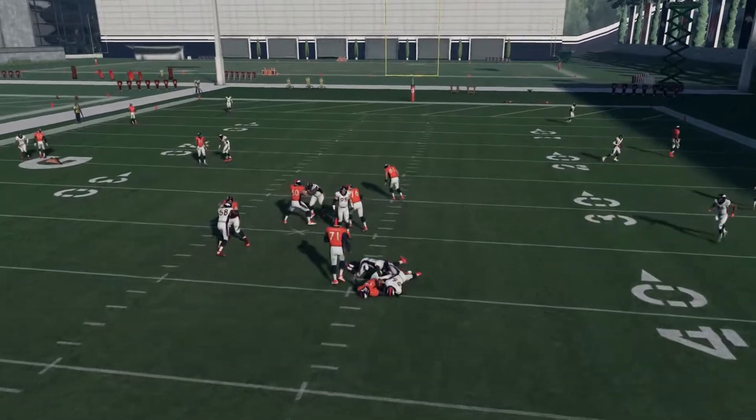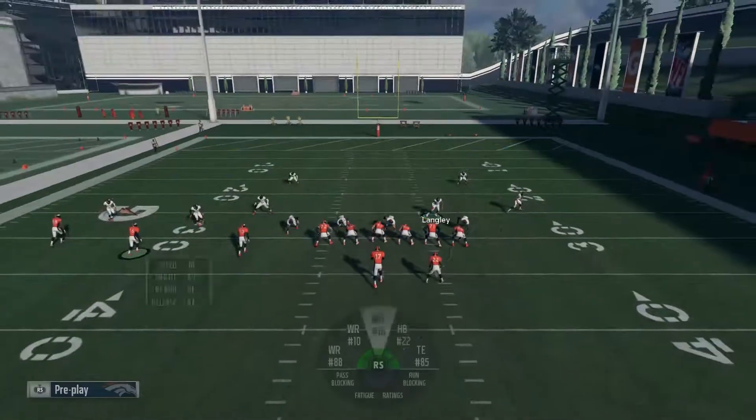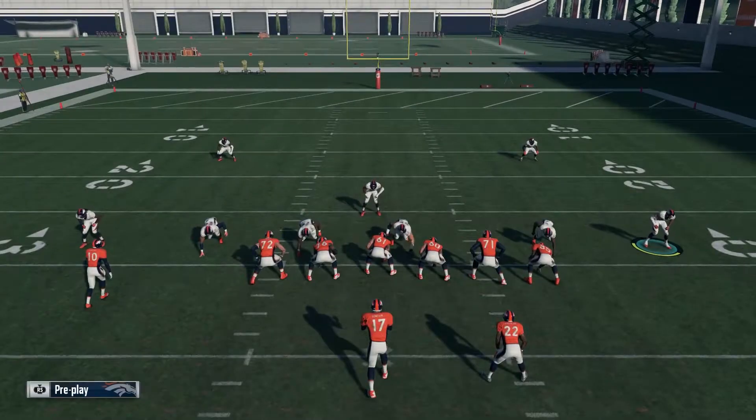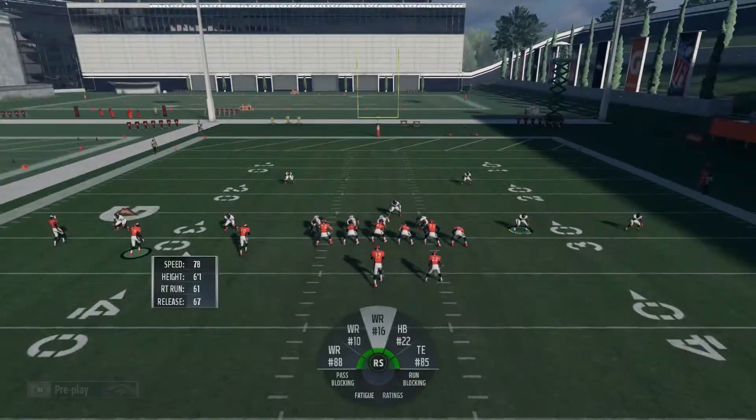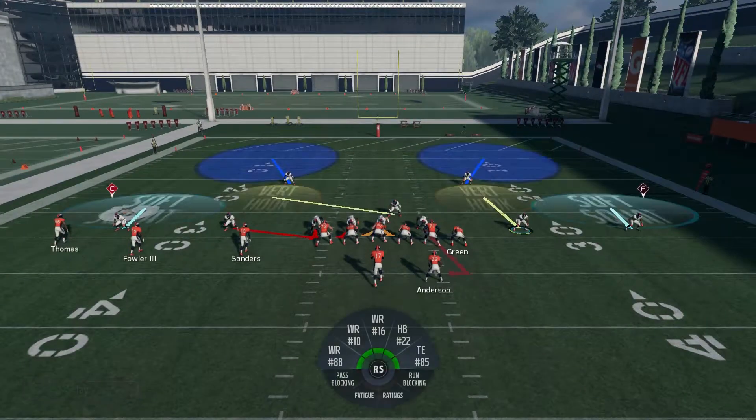What I like to do is baseline press, pinch the D-line, crash out, contain, then blitz the left side end. What that does is the right side end is contained, but the left side end is just blitzing.